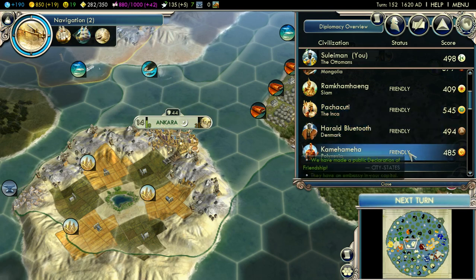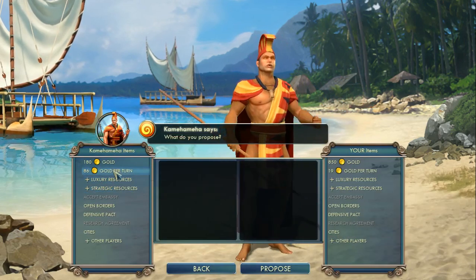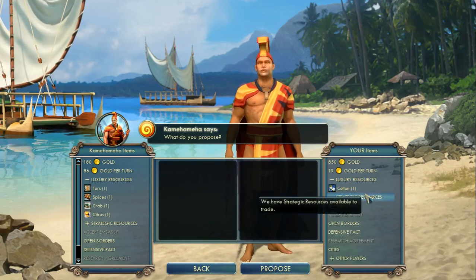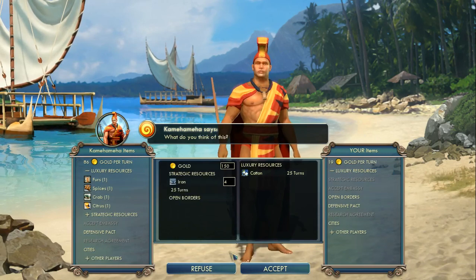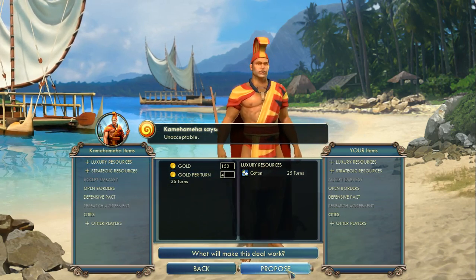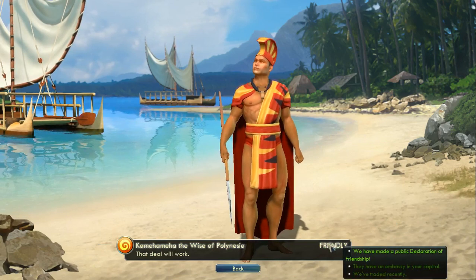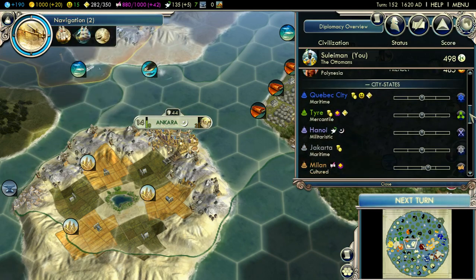I've got a bit of extra income now. Aloha! You play your... oh what, for crabs? There's always one luxury resource. I have more than that. I think I can take the happiness here because I've got plenty of it. I'll give you cotton. Give me some gold per turn - four, three, two, one per turn. Okay, one per turn - we can do that. And I now have a nice round 1000 gold.